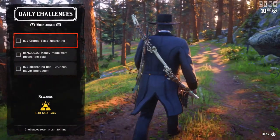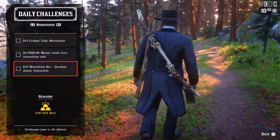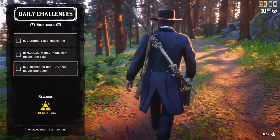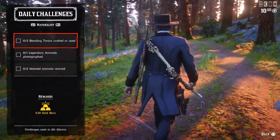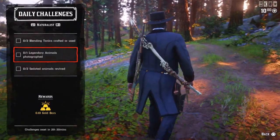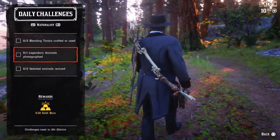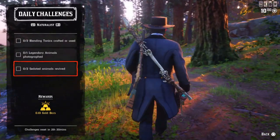For the Moonshiner: two crafted toxic moonshine, 200 dollars made from moonshine sales, and two moonshine bars drunk in player interaction. You can find a video on my channel on how to complete it solo without any other player's assistance. For the Naturalist: two blending tonics crafted or used — you can buy them from Harriet. One legendary animal photographed on Harriet's missions — it's easy to complete on the 'Protect the Legendary Animal' free-roam event as well, or if you encounter one in free roam. Two sedated animals revived — any animals.